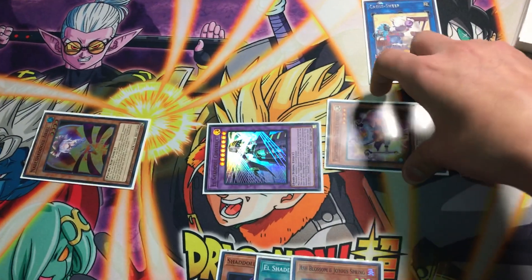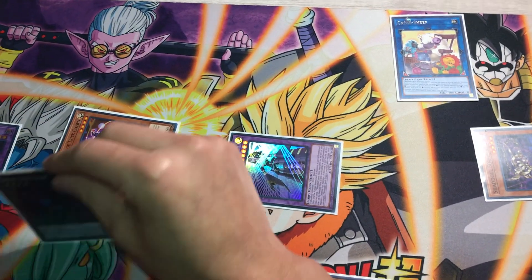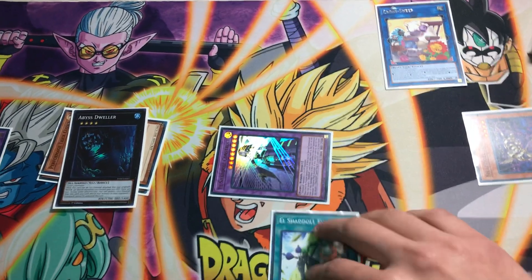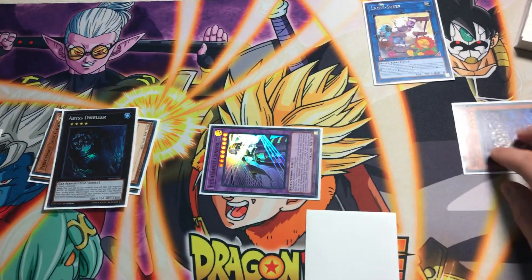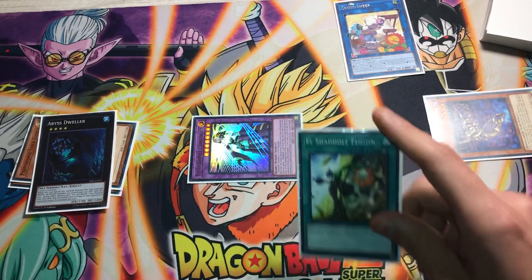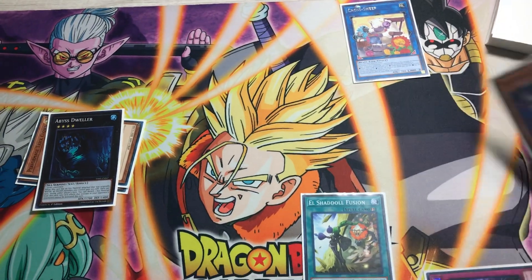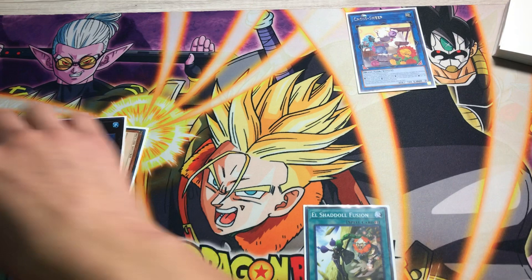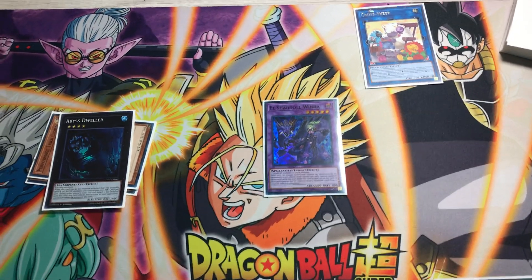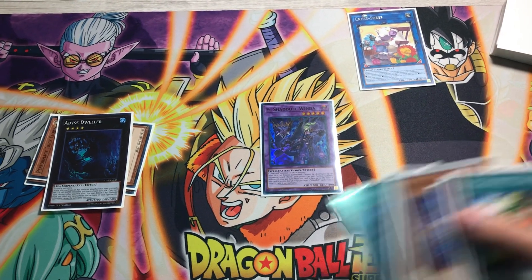Then we're gonna overlay Trick Clown and Aerial for Abyss Dweller. We're gonna set the El Shaddoll Fusion and then pass your turn. On your opponent's turn, add to El Shaddoll Fusion, sending Construct and sending Skolmata for Winda. Then you're gonna do Construct's effect and add back the Shaddoll Fusion.